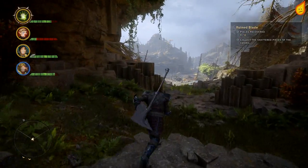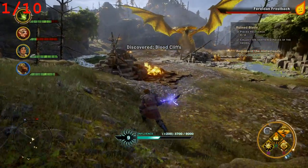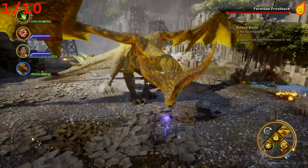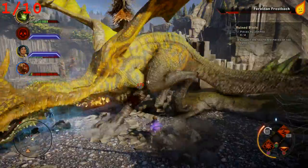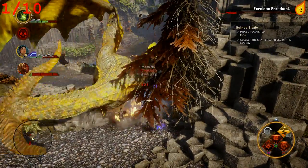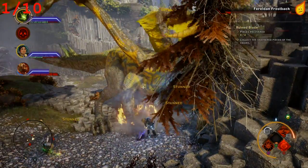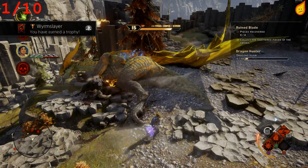Dragon number one is the Ferelden Frostback, a level 12 dragon located in the Hinterlands. You don't have to complete any prerequisite quests — it's just north of the base where you initially start. It is a fire dragon, so it's immune to fire and weak to cold. Try using a frost mage. It does fly and is one of the only dragons that changes its landing zone when nearly dead. You get adds at around 50% health.